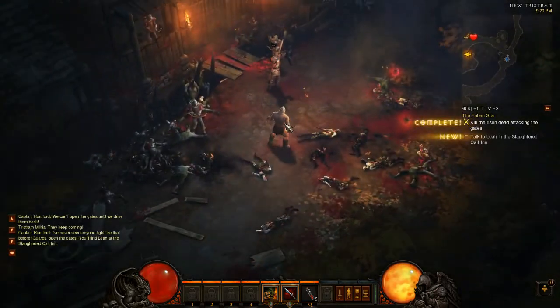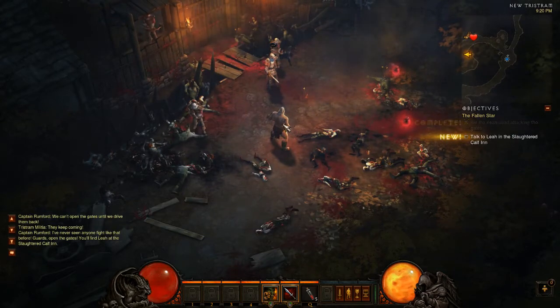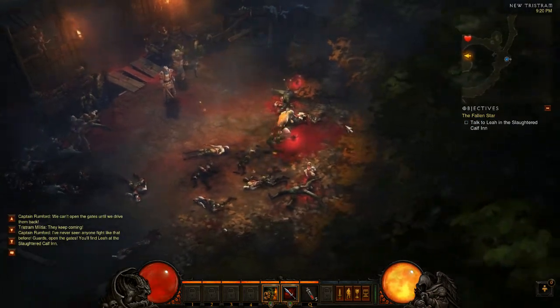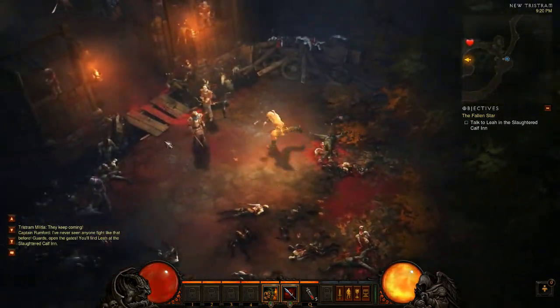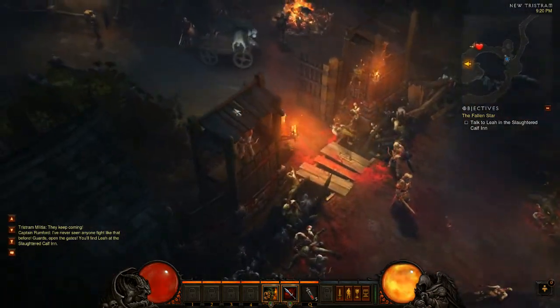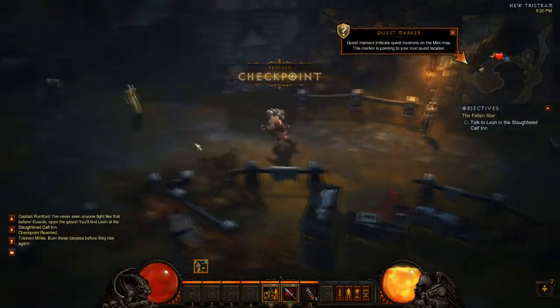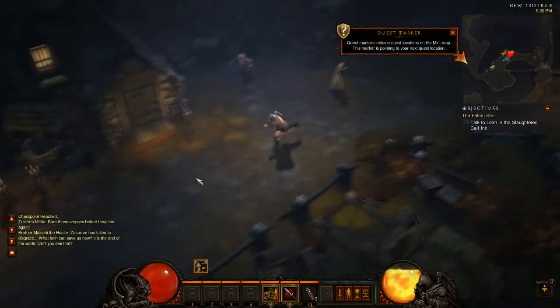I've never seen anyone fight like that before. Guards, open the gates. You'll find her at the Slaughtered Calf Inn. There's a health potion here, but I don't need it — I'll take it up anyway. Checkpoint reached, and there's a little quest marker.